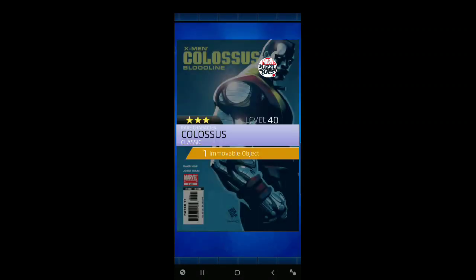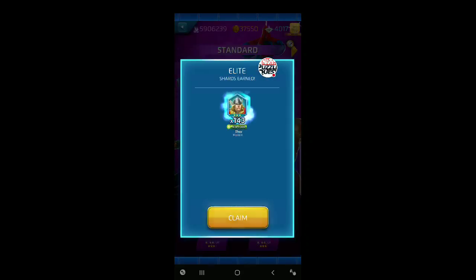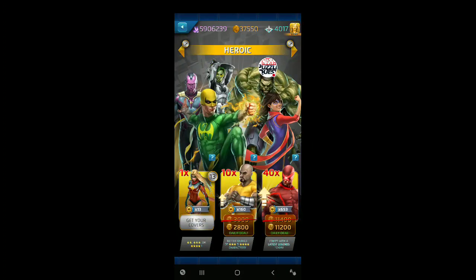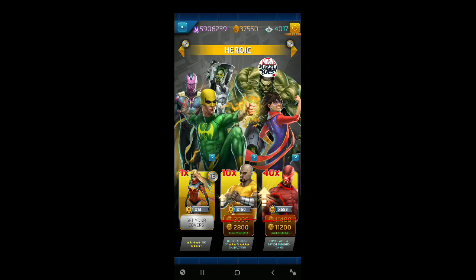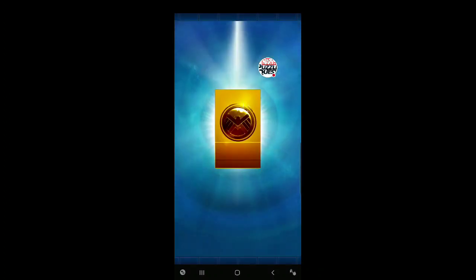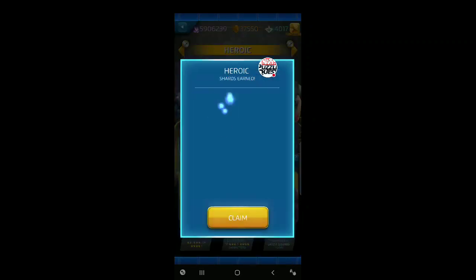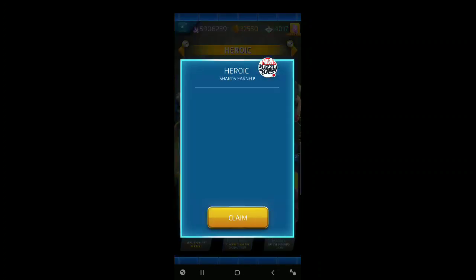Let's do these Elites — we're up to 11. Got a Colossus and a Star-Lord. All we got was two three-stars out of 11 tokens. Does that mean we're going to run pretty good in these Heroics? We've got 13 tokens plus the daily draw, so about a 14-out-of-16 chance at getting a four-star. We ran pretty hot last time — this is probably going to be all two-stars in a row.